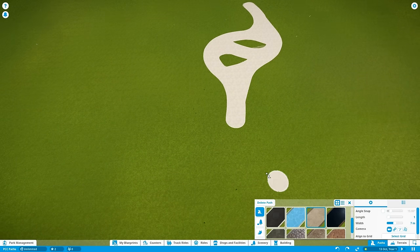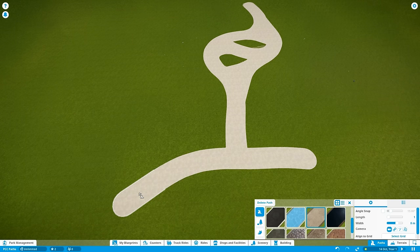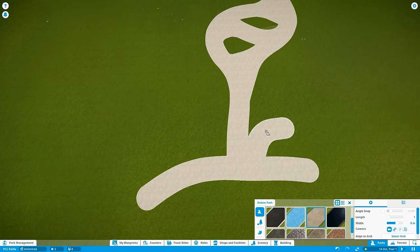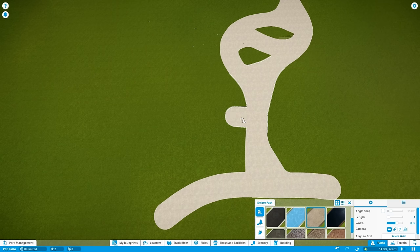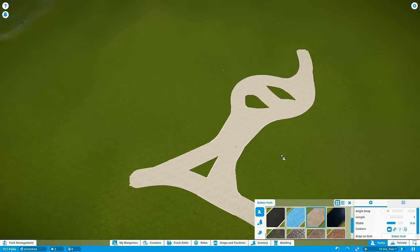An important thing to note: smoothed-out areas turn into one big path piece. If you remove them you lose a lot of paths, but you can instantly redo that. You can't smooth out on the borders of these enormous path pieces — that's just a limitation. Once you get the shape you're looking for, you want to follow the same theme throughout the entire area and smooth out any junctions to connected paths, like a T-split or roller coaster entrance, to keep everything fluid.